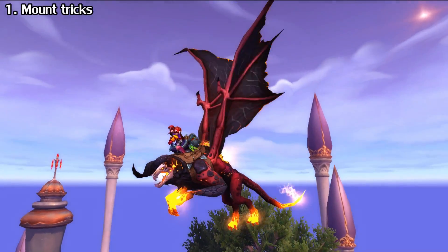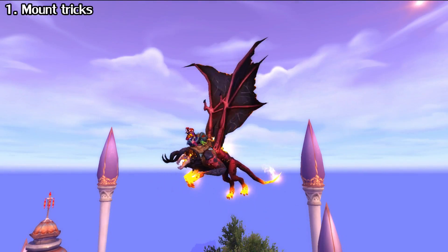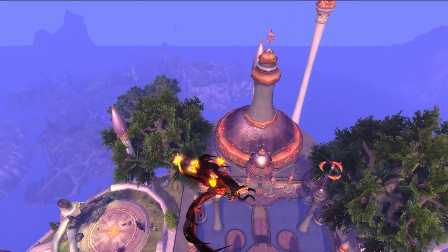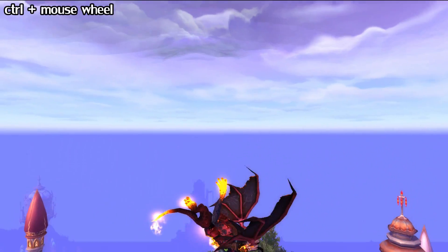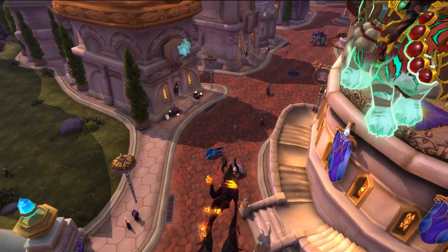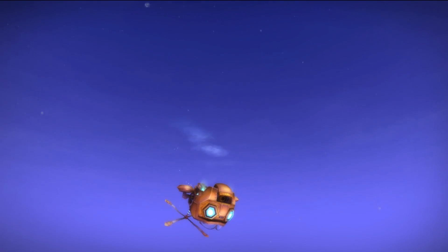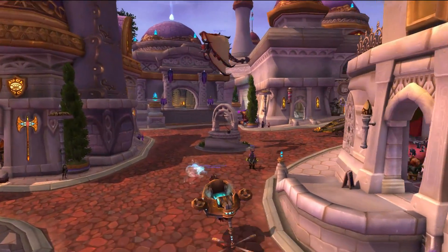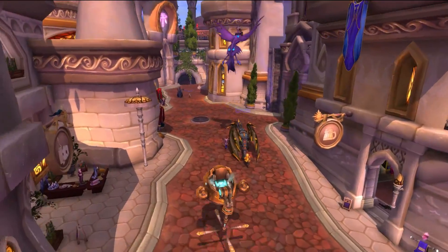First, we have one that's more silly than useful, but still pretty cool. While you're mounted, if you hold down the control button and then scroll up or down with your mouse wheel, you can do some nifty mount tricks and even fly upside down. You can turn your memeron's head into a watercraft, disorient yourself, and wow nearby players with this silly trick.